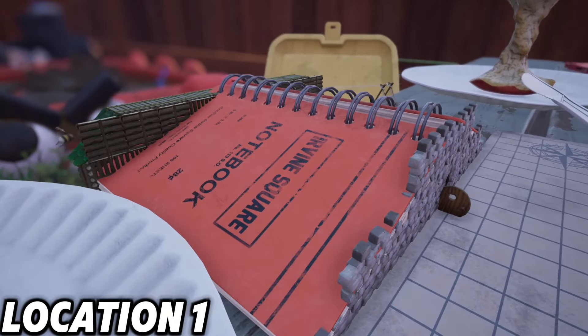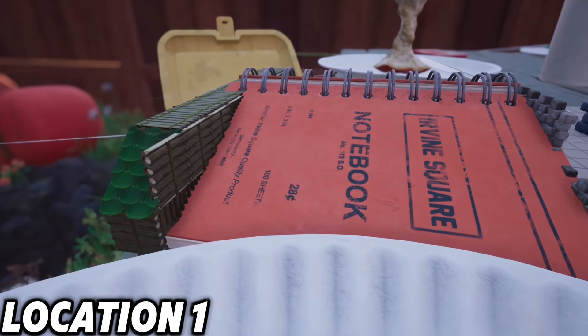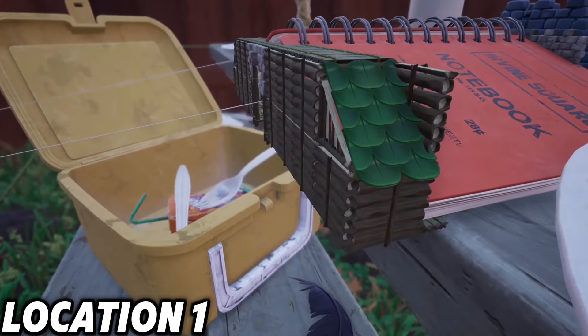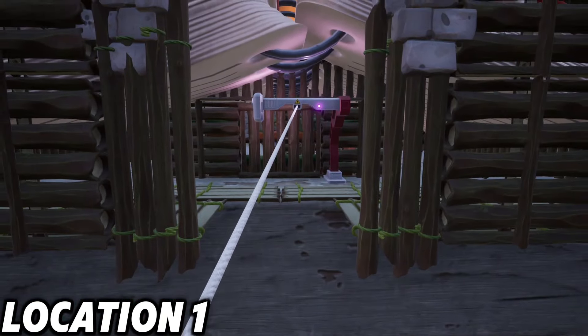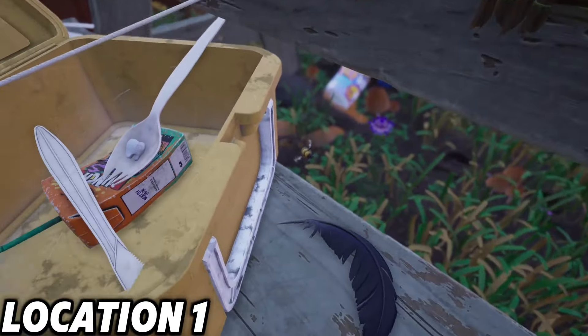Starting off at number one is actually going to be on the picnic table. I've transformed the notebook on the table into a pretty small cozy little base that also has access to a built-in zip line which will bring you straight over to the sandbox.